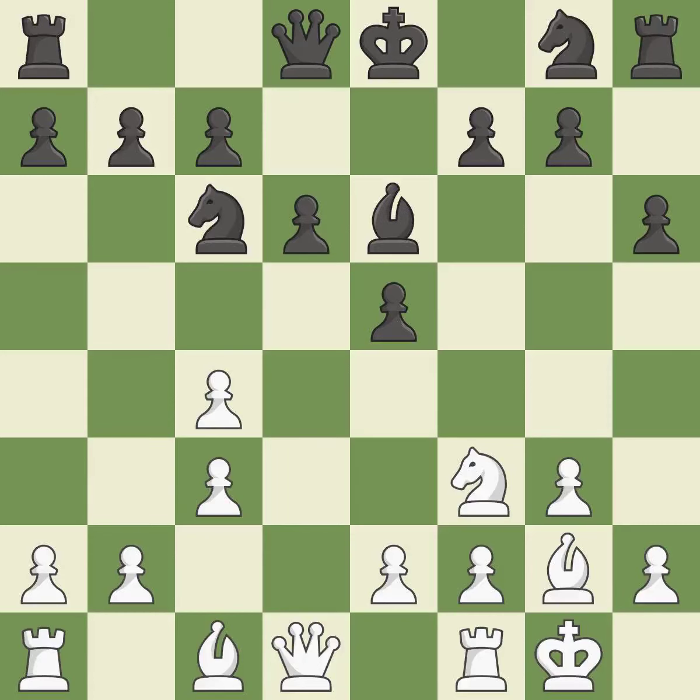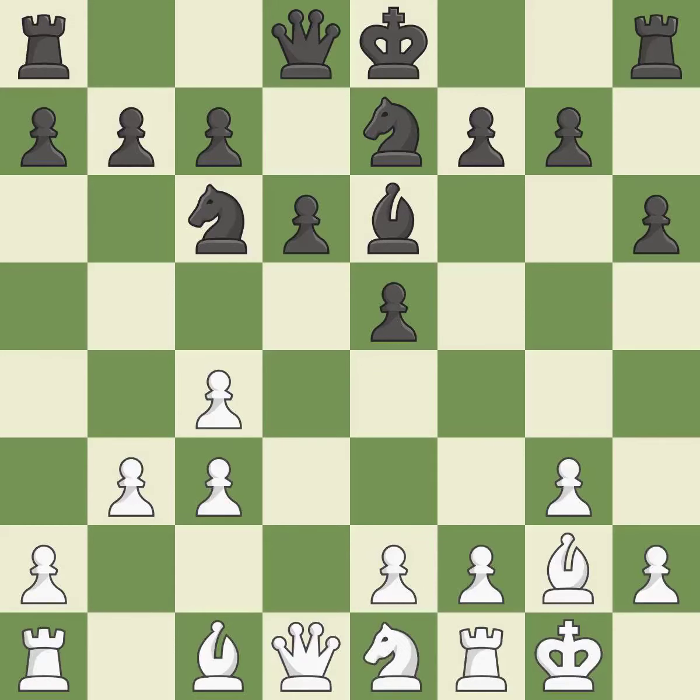A bishop develops from its initial square, activating it. A pawn that was being attacked and had no defenses is now protected. A knight develops from its starting square, activating it — a powerful play. A queen moves off of its beginning square and into the action.